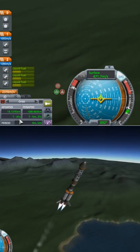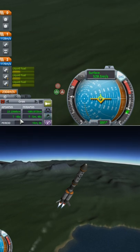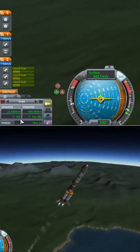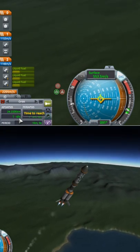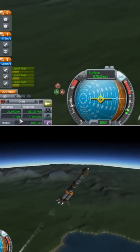A KSP tip: you can improve the efficiency of your ascents by reducing thrust in the upper atmosphere. Lower your throttle to keep the time to apoapsis a constant value between about 45 and 60 seconds.